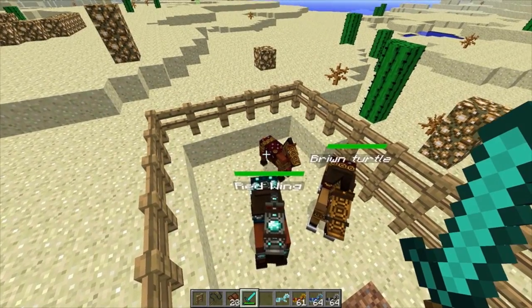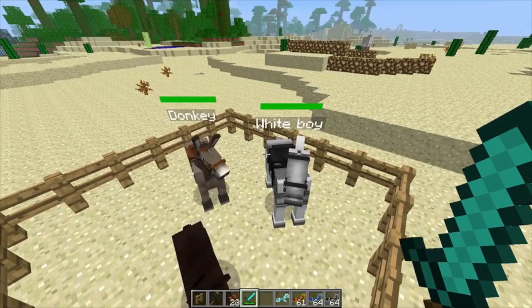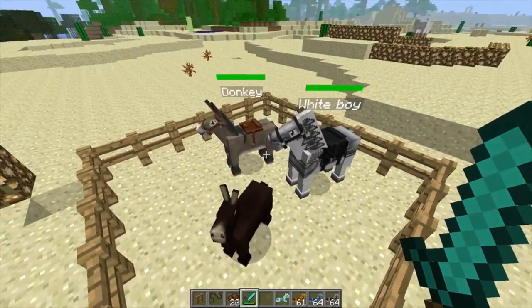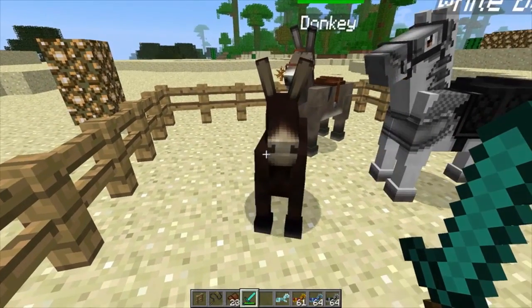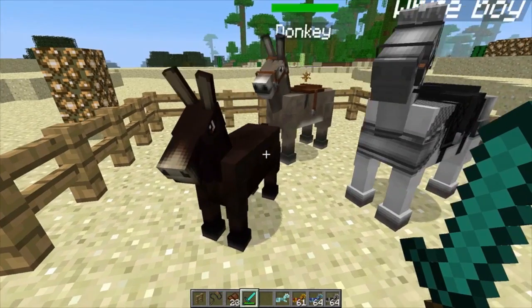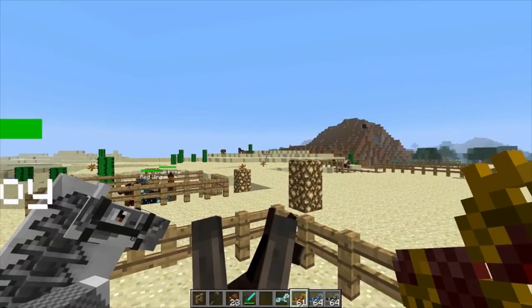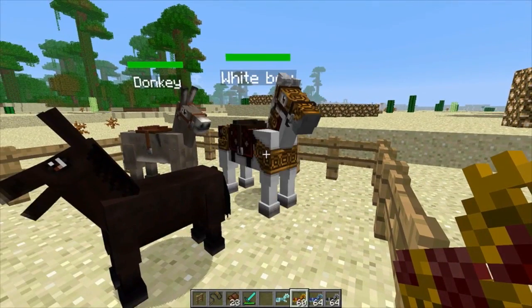I was also able to instantly add the armor to the foal, and you can see it just grew a little bit — pretty sweet. Over here I have a regular horse I named Wide Boy, and then I got Donkey right over there. They mixed and made a little mule, and he's so cool. You can also put chests on these guys and they'll have their own inventory. The thing about mules and donkeys is you can't put armor on them, which sucks, but you can still do it for regular horses.